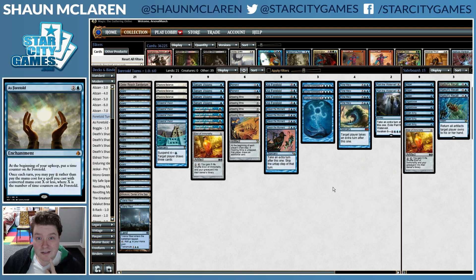This deck is similar to Mono Blue Taking Turns, if you've seen that deck. Time Walks are the name of the game, but we have some sweet new technology as well — namely, As Foretold. The deck is built around this card and it should be very good since we've got a lot of synergies with it.